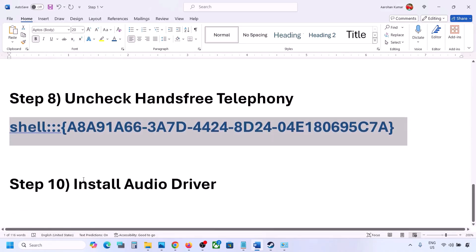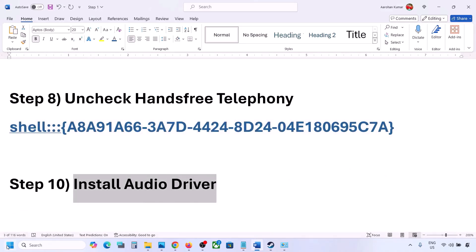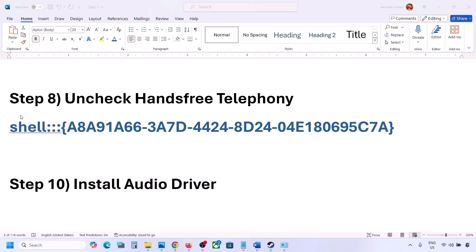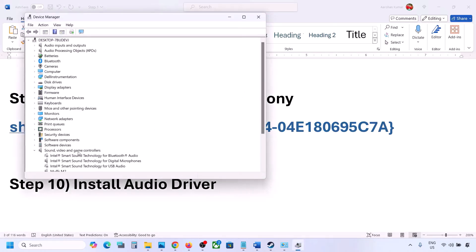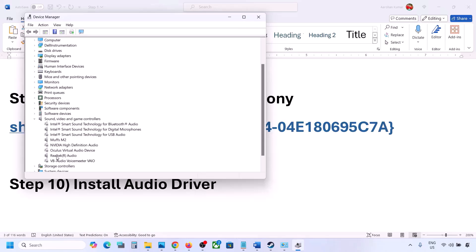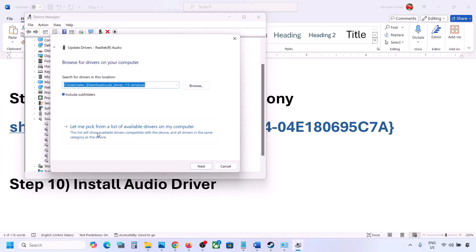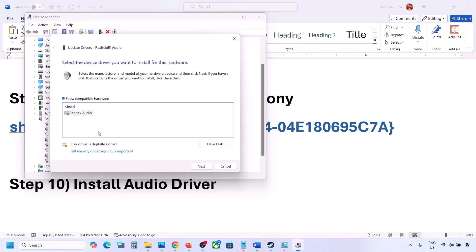The next step is to install the audio driver. In Device Manager, right-click the Start menu and go to Device Manager. Expand Sound, Video and Game Controllers, select your audio device, right-click, and click Update Driver. Then click Browse my computer for drivers, and then Let me pick from a list of available drivers on my computer.